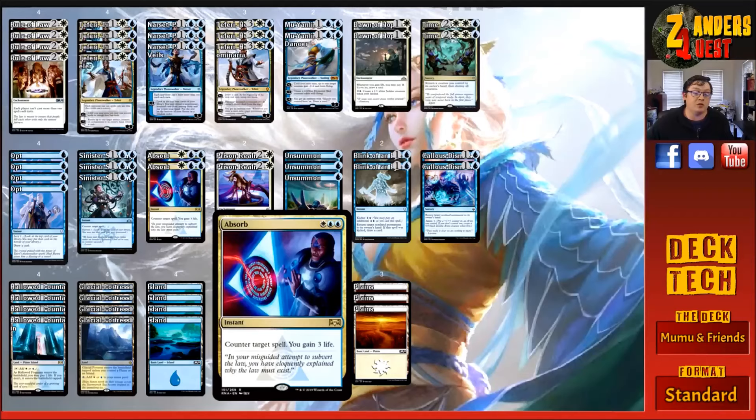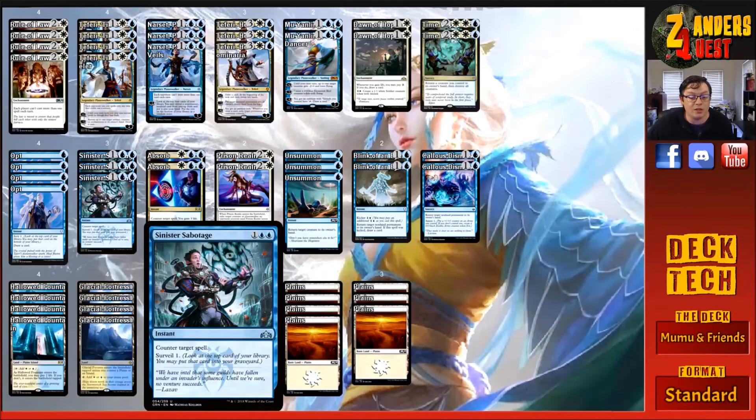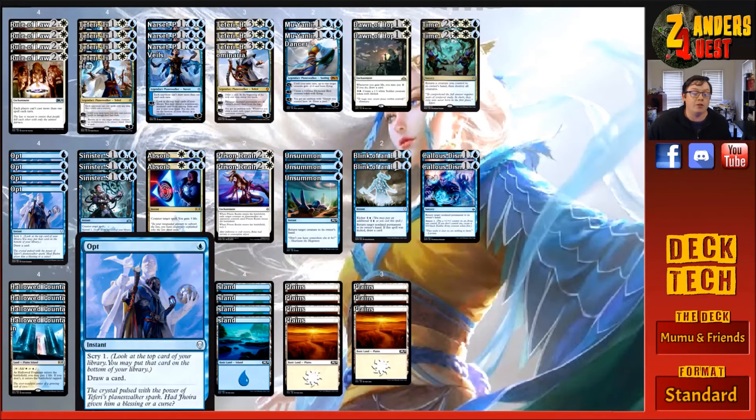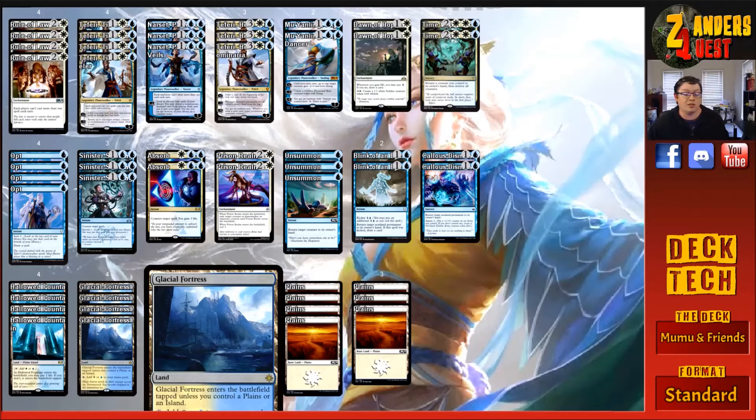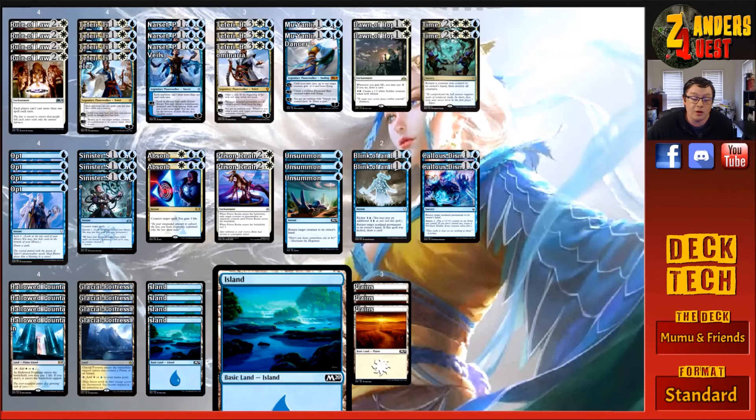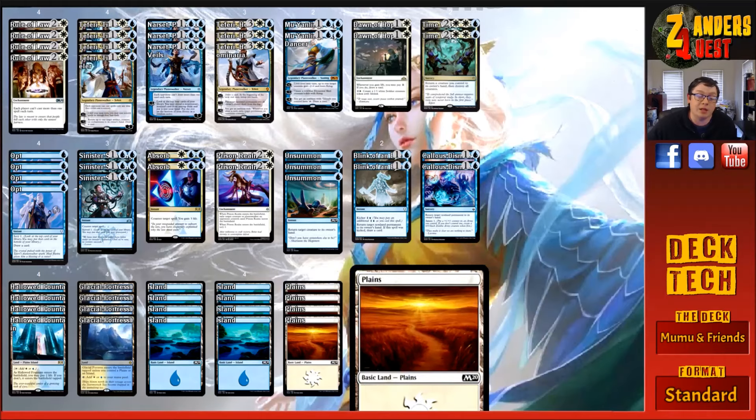Two copies of Absorb — for three, one white and two blue, at instant speed: counter target spell and gain three life. Three copies of Sinister Sabotage to finish off the counterspells — for three, one and two blue, at instant speed: counter target spell and surveil one, giving another way to filter the top of the library. Four copies of Opt — for one blue, at instant speed: scry one, then draw a card — more filtering and card draw. Touching on the land base: four copies of Hallowed Fountain, which comes in tapped unless you pay two life; four copies of Glacial Fortress, which comes in tapped unless you control a plains or island; plus eight islands and seven plains.